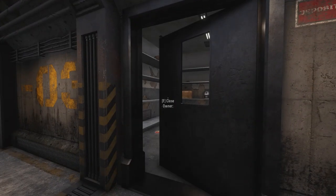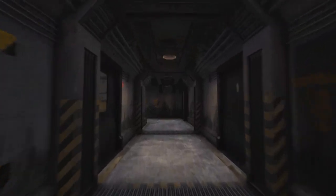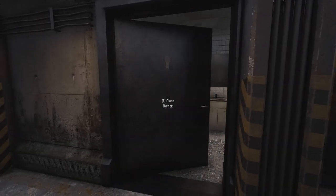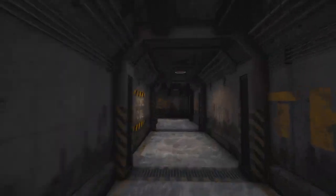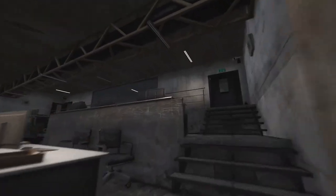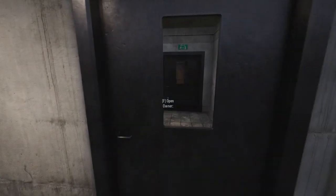Restrooms and storage rooms are kind of hit and miss — mostly clothing, sometimes water and food in the storage rooms. Make sure you check every desk and every filing cabinet in this area because you will be happy with the loot.